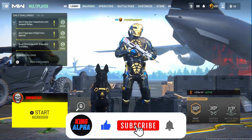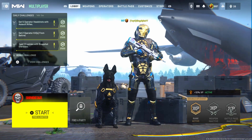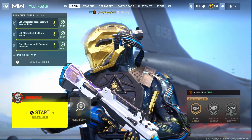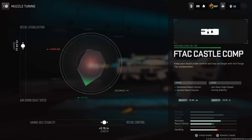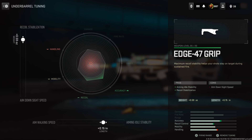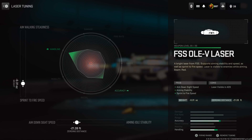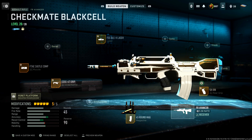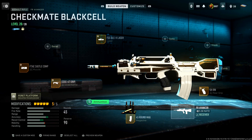Hey, what is up guys, it is KingAlpha here and welcome back to a brand new video on the channel. Today we are back on Modern Warfare 2 — Season 5 is here and we're going to be unlocking the Orion camo on the brand new FAMAS. Here is my class: I'm running the F-TAC castle comp. This gun has quite a lot of recoil so we're using attachments to negate that and make it a laser beam. I'm also using the Edge 47 grip, the FSS OVO laser, and the SA ION rear grip. These are the best tunings for these attachments so make sure you run them as close as you can to maximize the FR Advancer's potential.